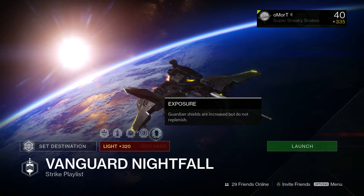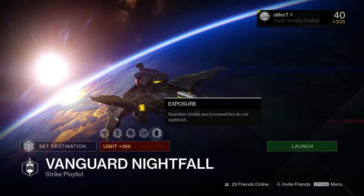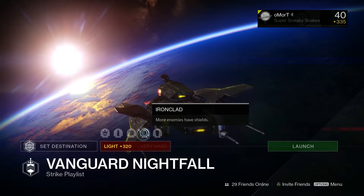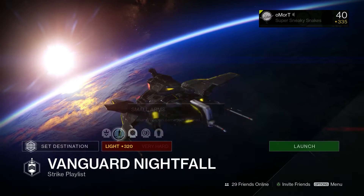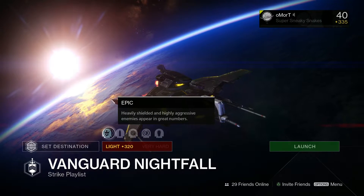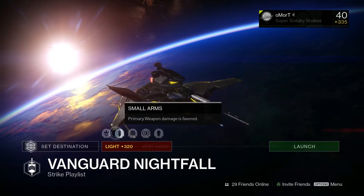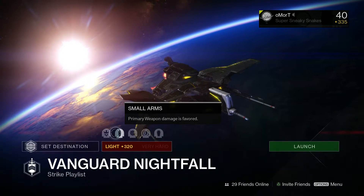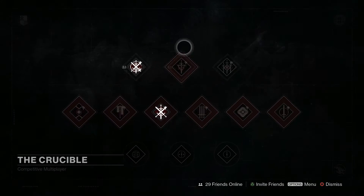First on the list is your weekly Nightfall strike. The modifiers are: Exposure — guardian shields are increased but do not replenish; Ironclad — more enemies have shields; Jafe — players' radar is disabled; Small Arms — primary weapons damage is favored; and Epic — heavily shielded and highly aggressive enemies appear in great numbers. There are no burns, so it'll be difficult, but as long as you have a bubble or a tether you should get through it pretty quickly.